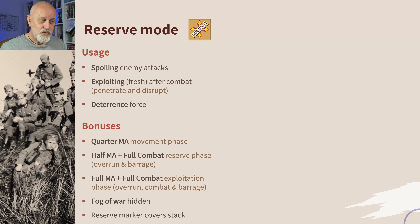In the reserve phase you get half your movement allowance and full combat power to do overruns and barrages — there's no combat in reserve phase. And then in the exploitation phase you get full movement allowance and full combat because you're fresh, and it was planned that you would follow on force after a successful series of attacks.